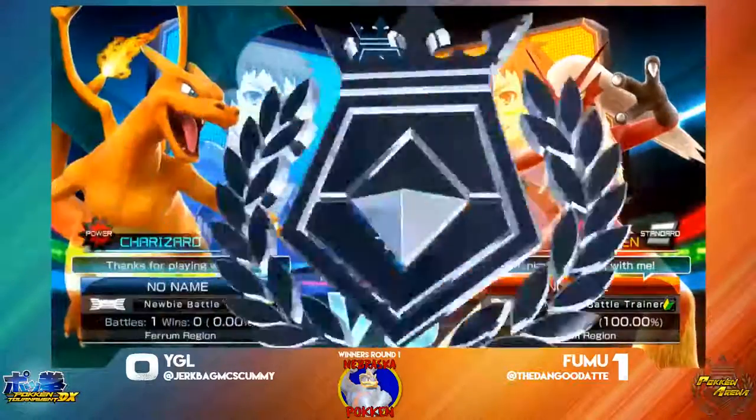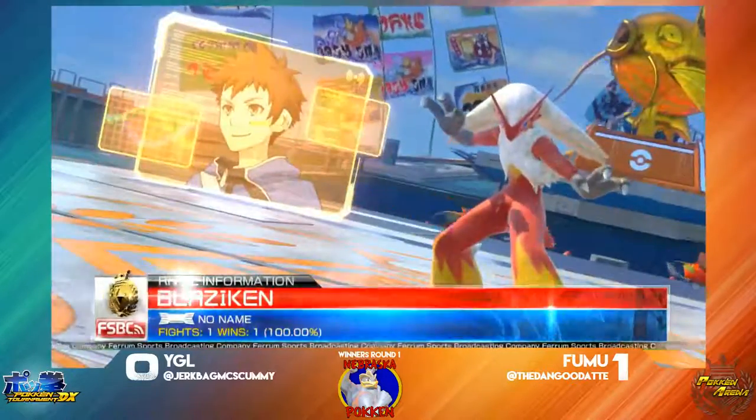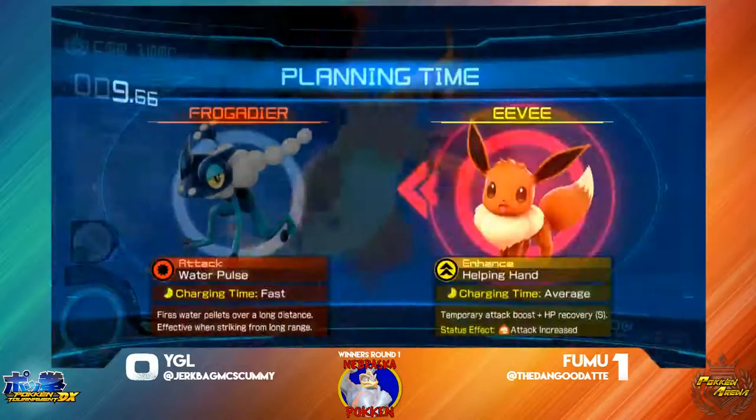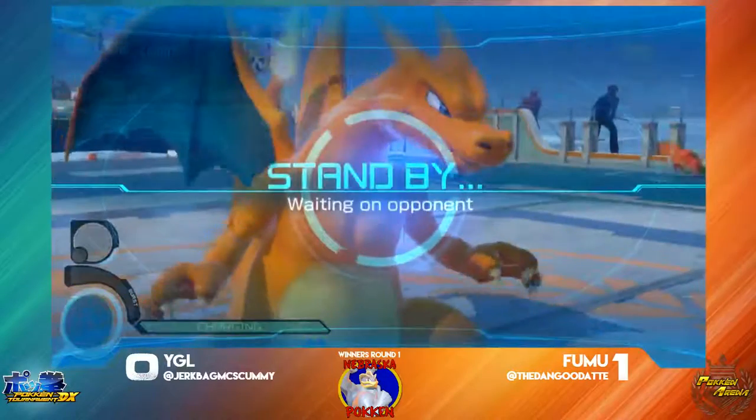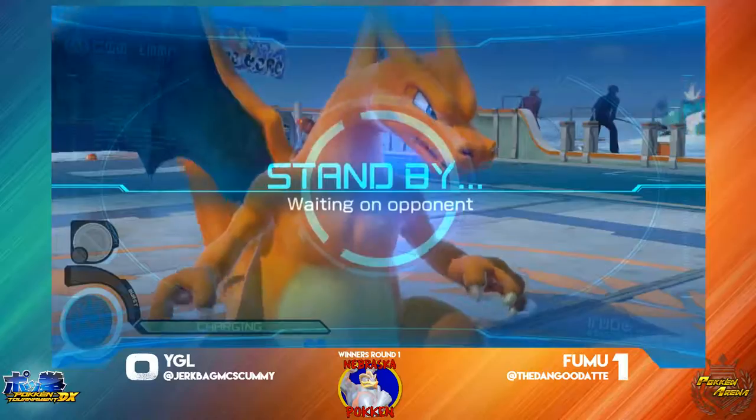So here we go, second round. I think YGL switched to a new support — I didn't quite see what it was though. It looks like he's taking the Eevee. It might have been a cheer skill change, or maybe he just considered something but put him back on the idea.